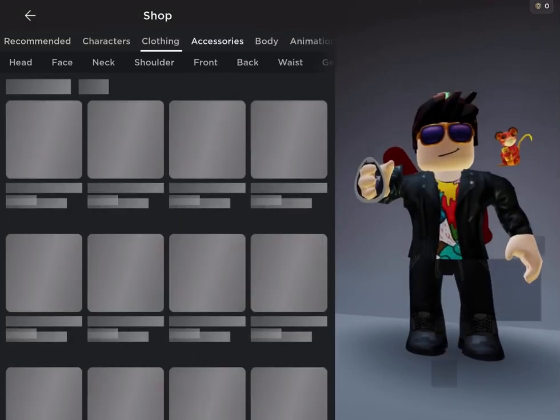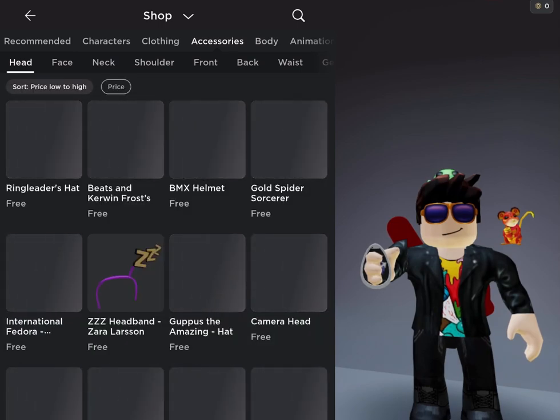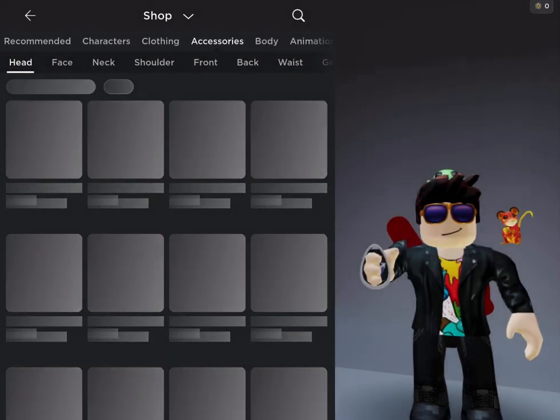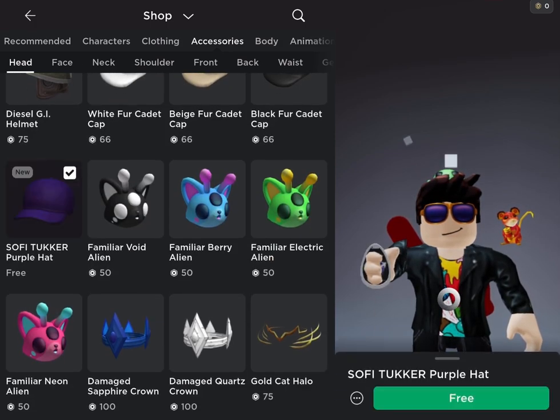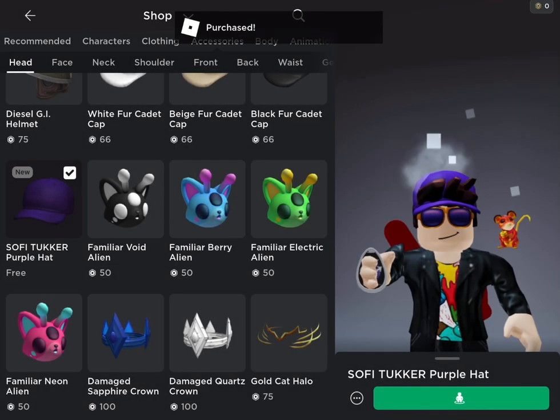Hello everybody, welcome back to another video. This is a very quick video on how you can get a free purple hat in Roblox. Basically, what you want to do is go to Accessories, then Head, then Recently Updated, and scroll down until you find the Sophie Tucker Purple Hat. It is free for a limited time, so make sure you get it.